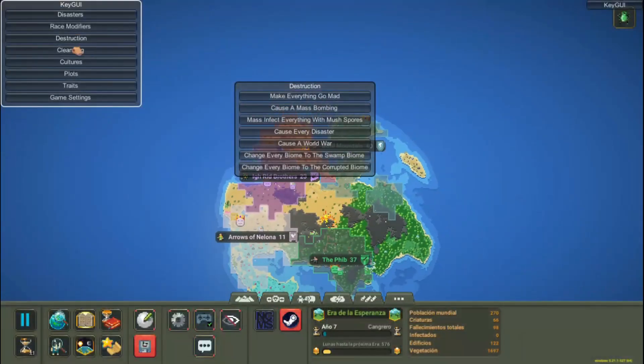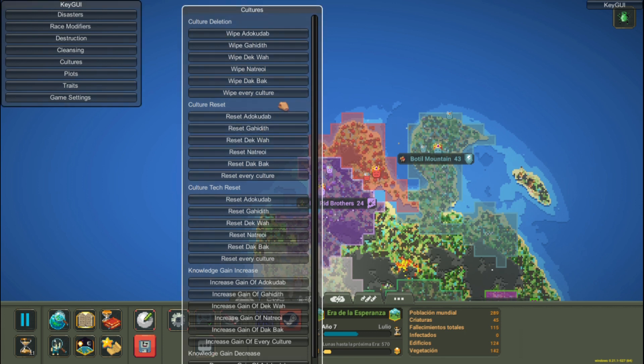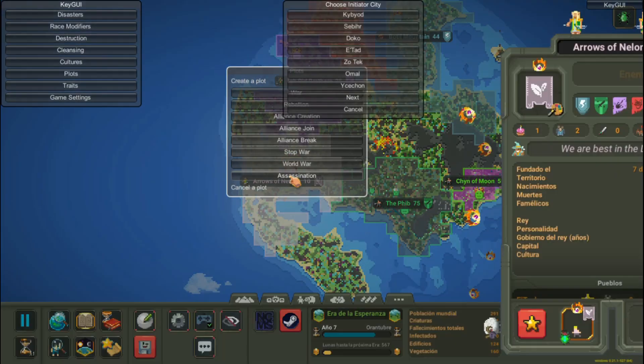Cleaning — we can automatically eliminate several biomes or diseases. Cultures — we can change the knowledge of these, eliminate them, or change their city. Plots — we will be able to manually use the plots such as war, rebellion, alliances, and others.